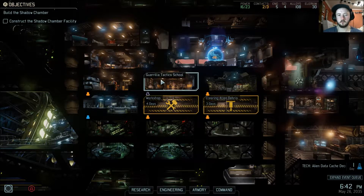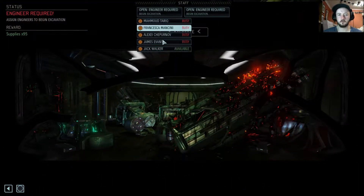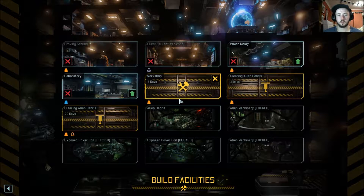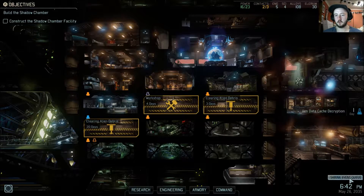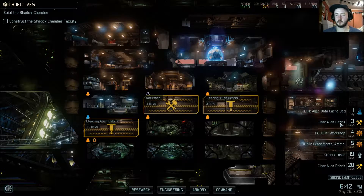Let's just go straight into getting a bit more done. We're going to get rid of some more debris and start excavating. That's going to take 20 days, but we'll send somebody else in as well. We've got the workshop coming along which will get us more gremlins, and a laboratory done. We've got the alien debris going as well — all good.